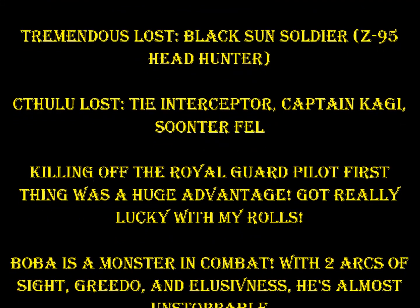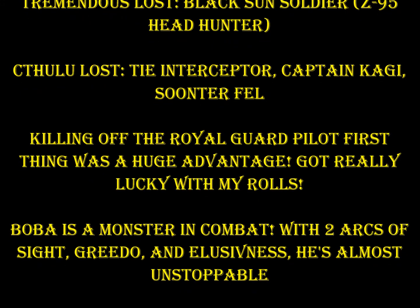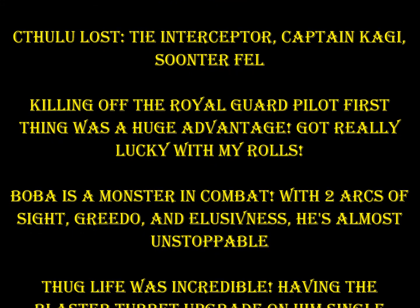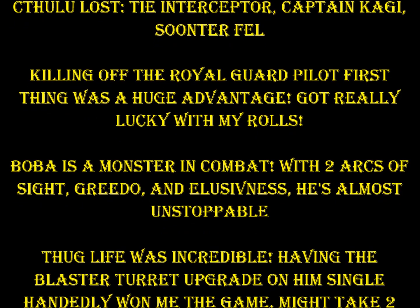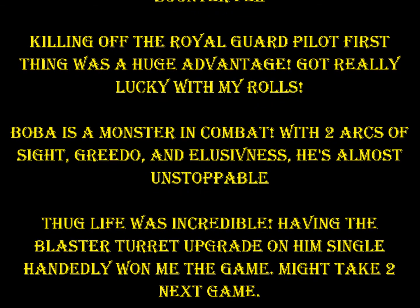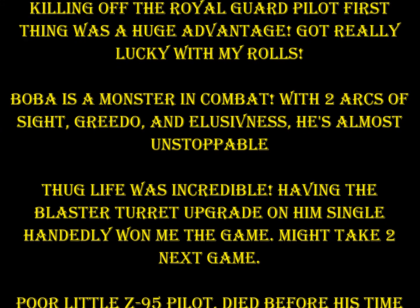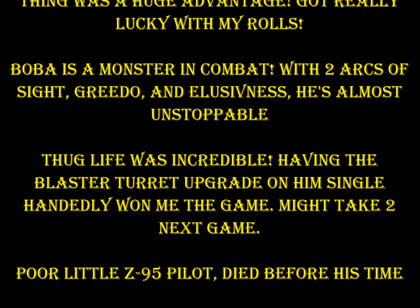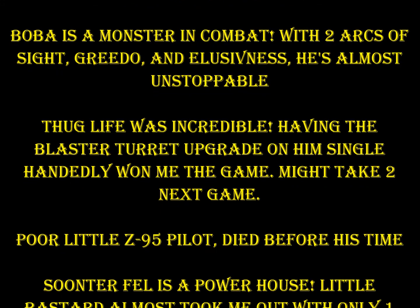Oh, the Boba — he is a monster in combat. Two arcs of sight, Greedo, the Elusiveness. He's really almost unstoppable. It ought to be considered cheating how well I do with Boba. And Thug Life — that Syndicate Thug in the Y-Wing with the blaster turret. As long as he had focus on him he was able to just obliterate everything. Single-handedly this guy won me the game — finished off the Royal Guard, finished off the Lambda, and was the speed bump to hold Sunter in place for my other Y-Wing to torpedo him into oblivion. Really liked the Y-Wing and expect to see at least one with that kit in every one of my fleets. Poor little Z-95 pilot died before his time. Doesn't get to go to the victory party.